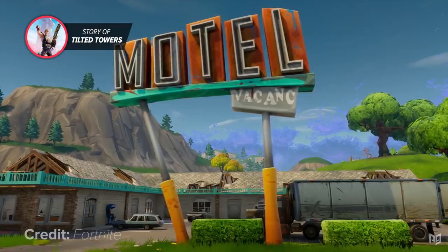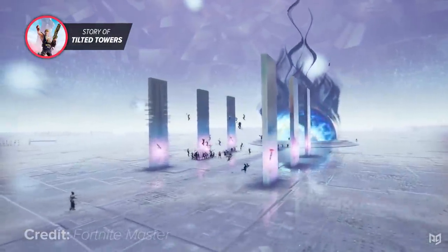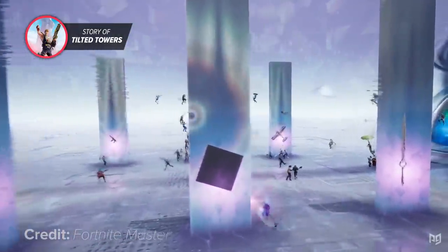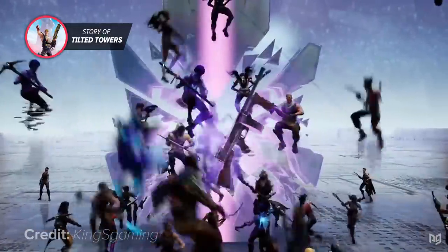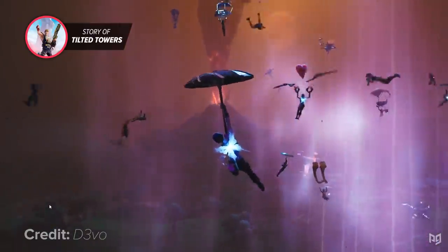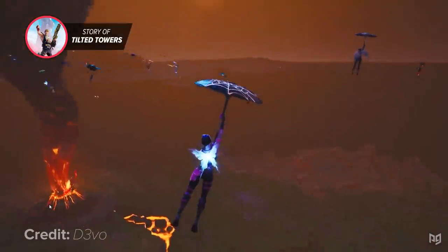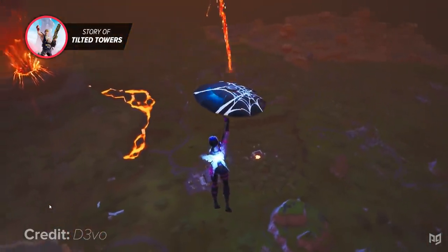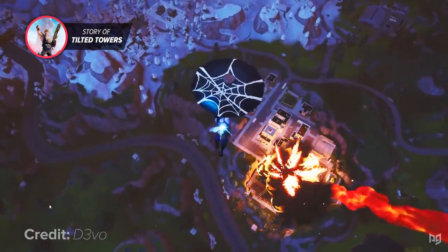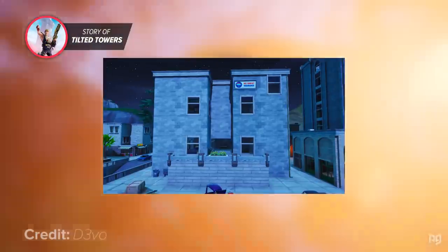Over two years after Tilted had originally been added to the map, players were allowed to choose something to unvault — ranging from Bouncers, the Drum Gun, Grappler, Infinity Blade, Planes, and the Tactical SMG. Players chose the Drum Gun, and it was immediately unvaulted. However, the volcano on the map had been adversely affected and was now erupting. Players floated above the map in their gliders helpless, watching half of Retail Road get destroyed, Polar Peak get cracked, and Tilted Towers get wiped out entirely — except for one building: No Sweat Insurance.